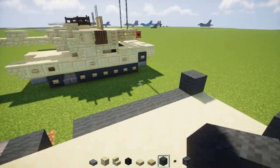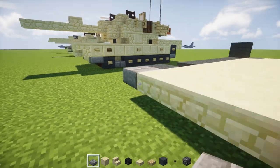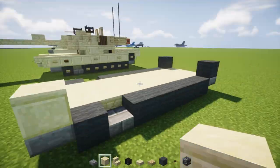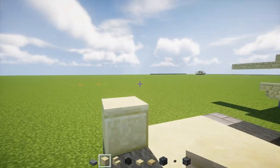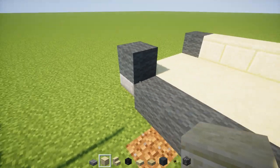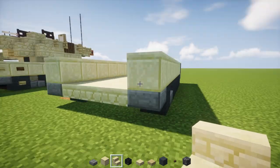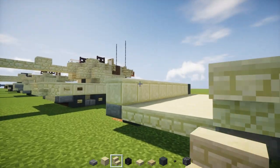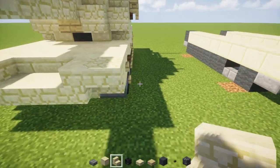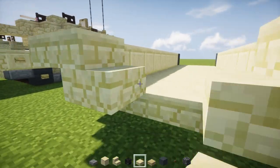Next we're going to take stone brick slab and add it between the gap like that, then take cut sandstone and add a wall across the sides all the way across. Same thing on the other side. At the front we're going to add upside down sandstone stairs. In the middle there are going to be two sandstone stairs facing each other, in the middle of that sandstone slab.